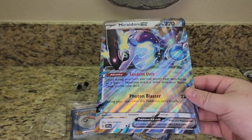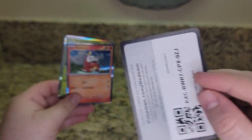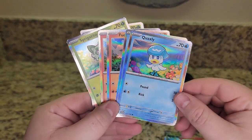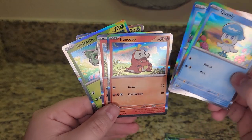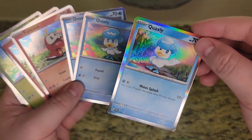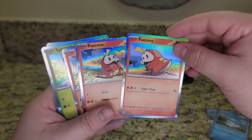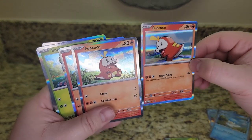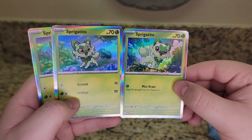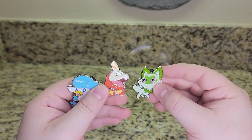We have another Miridon EX Jumbo card, the little Quaxly pen, the Quaxly promo card, and the code card. Here are the other two Holo Common cards — you get two of each if you open three boxes. These are slightly different from the promos. The Quaxly promo has a little bit different art and different attacks. Here is the Fucoco promo — different attack. And the Sprigatito promo — again, different attack and different art. Pretty cool. I'll show the pins one last time: Quaxly, Fucoco, Sprigatito — all together. Pretty cool.